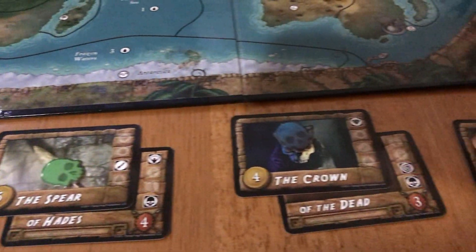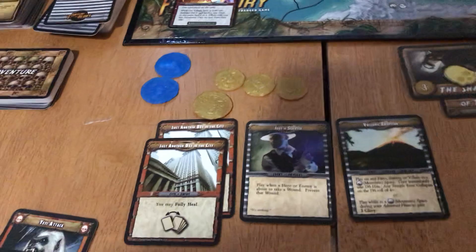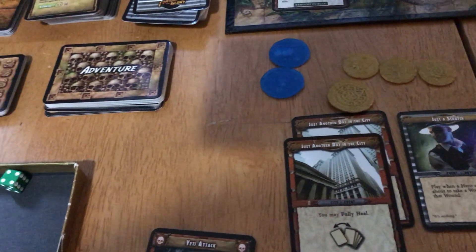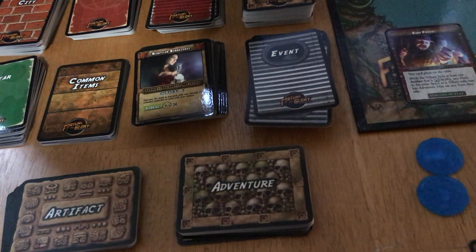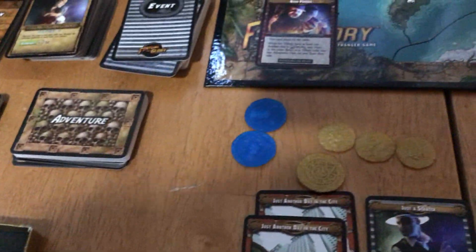The end phase is just replenishing any treasures that were found to keep four treasures on the board. That's a quick overview of Fortune and Glory. There are small nuances to look up in the rulebook, but I do recommend this game for the Indiana Jones theme. It has a couple of expansions with more cards coming in the mail soon. For those who don't like being at the mercy of dice and cards, it might be frustrating.